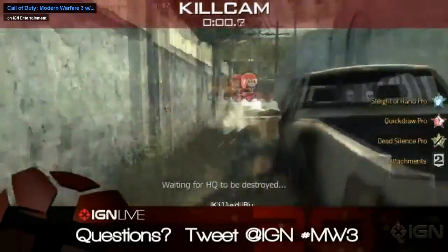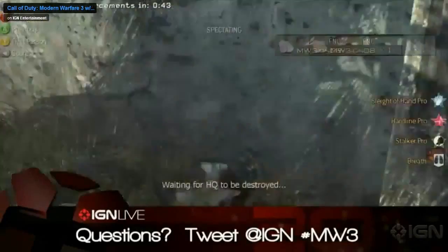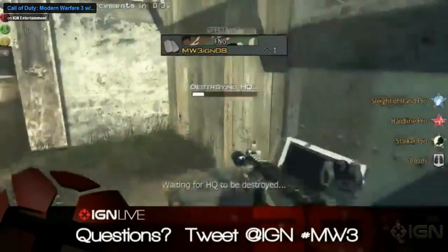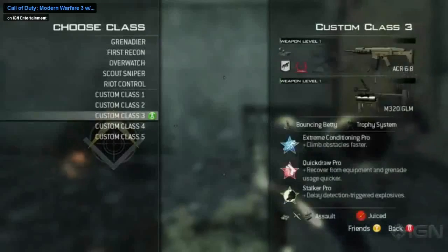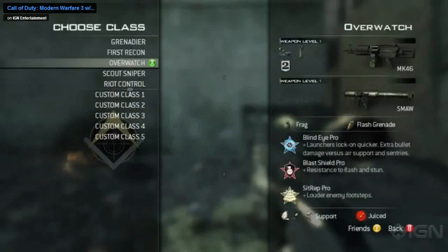If somebody's behind cover, it will maybe go a meter past and explode down. So it can basically render cover ineffective. Absolutely. But you have to manually laze that distance in multiplayer — something you don't have to do in single player. It's the difference between taking the same weapon that was in single player and rebalancing it so it's not overpowered in multiplayer.